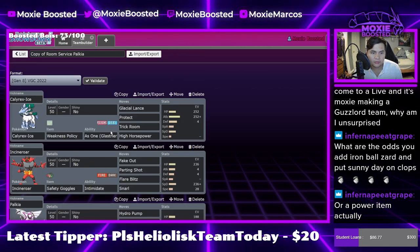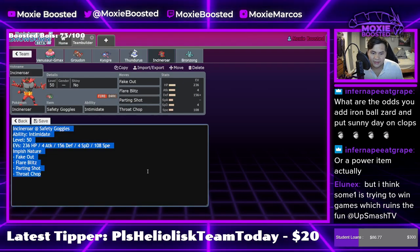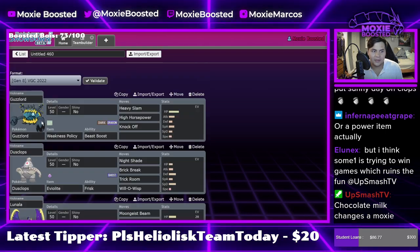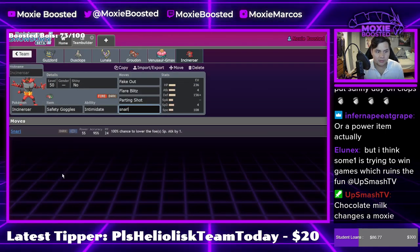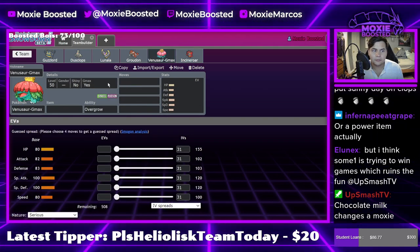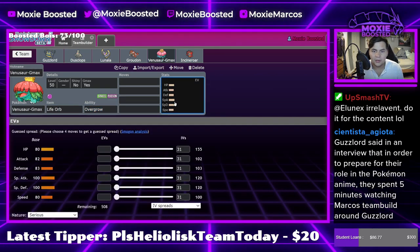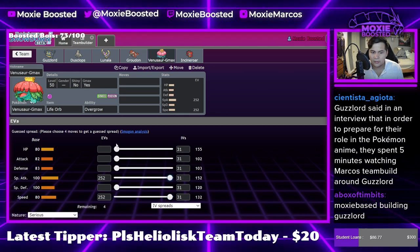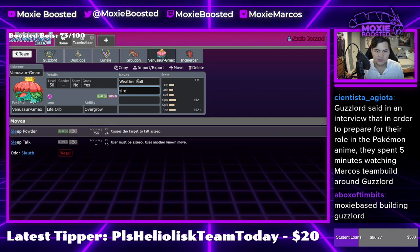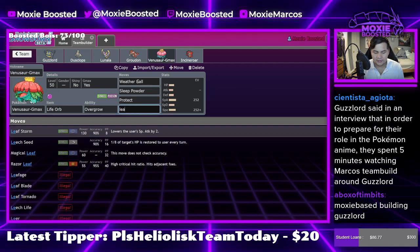Let me steal my objectively optimal Incineroar. I'm going to steal a good Incineroar. I don't want to run Throat Chop - I do want to run Snarl. Let's go with Life Orb on you. I'll just run max. Let's go with Weather Ball, Sleep Powder. I think I'll go Protect and Leaf Storm.